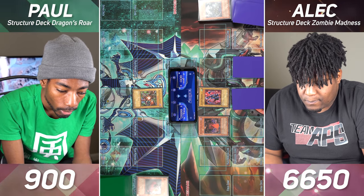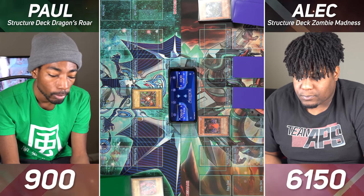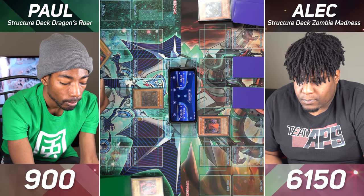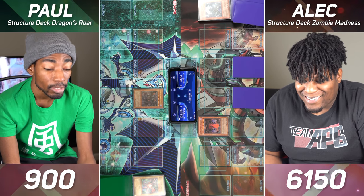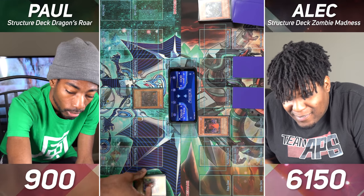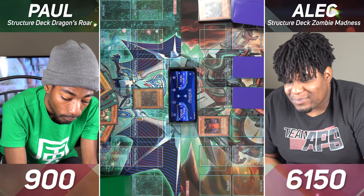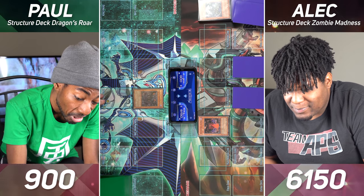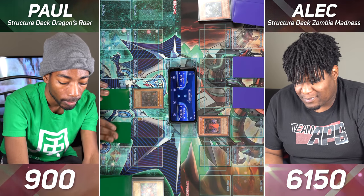I'm going to go ahead and enter the battle phase. Red-Eyes will attack Luster Dragon. And now in Main Phase 2 I will Special Summon my Red-Eyes Darkness Dragon by tributing Red-Eyes B. Dragon. That's my boss monster and it gains 300 attack for every Dragon-type monster in the graveyard. Currently that's one, two, three, four, five, six, seven — so he's getting 2100. He's actually at 4500 attack points. I will set two cards and pass turn.